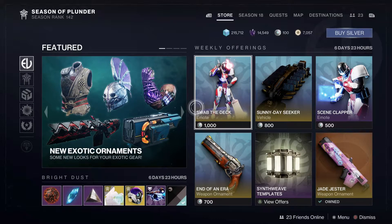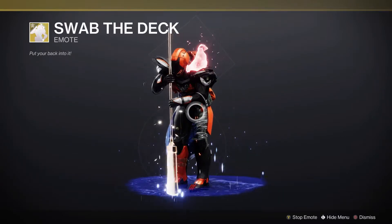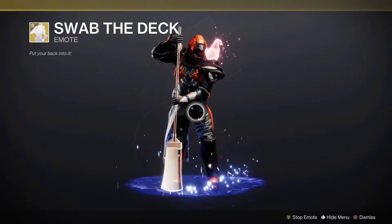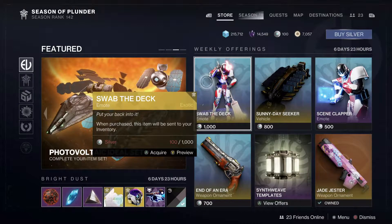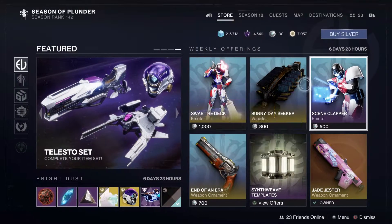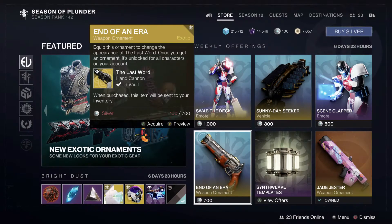Checking with Eververse. On the front page, we have Swab the Deck — an emote that's only available from the front page right now — where you have a Caged Chicken on your shoulder and you are sweeping. It's kind of a sweeper bot updated, an updated sweeper bot emote with the kernel on your shoulder. We also have other emotes from this season. This one is in the seasonal tab if you want it, so go ahead and grab it there. Then various other things like an ornament for Last Word, which is also available at any time.